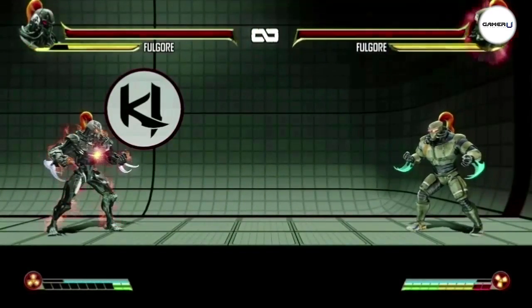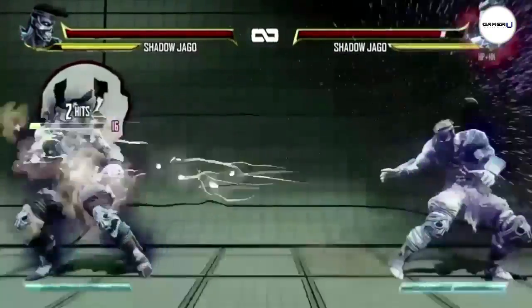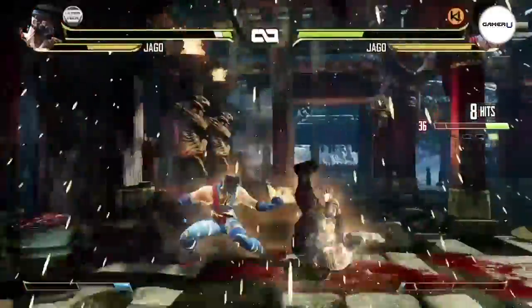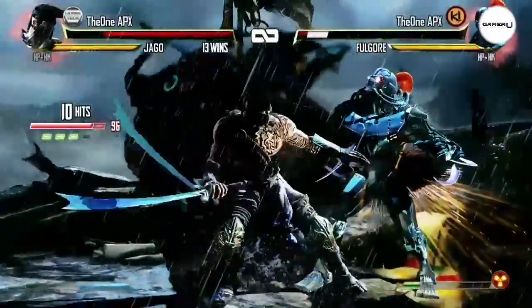The instinct meter builds with either taking damage or performing combo breakers. If instinct mode is activated while performing a combo, you will cancel the combo and reset your KV meter — or what we call the combo meter — allowing you to extend your combo for additional punishment to your foe.